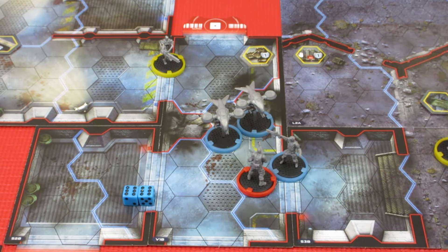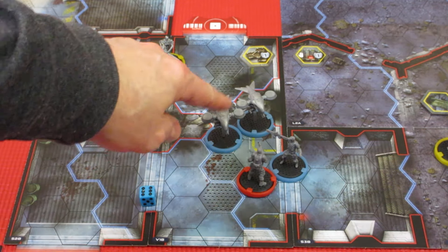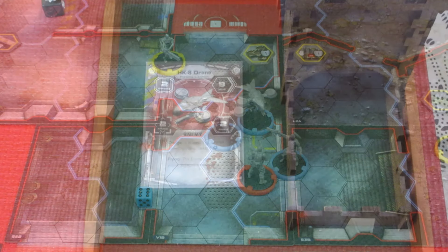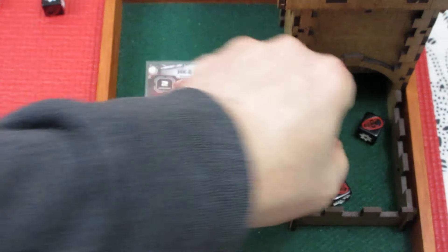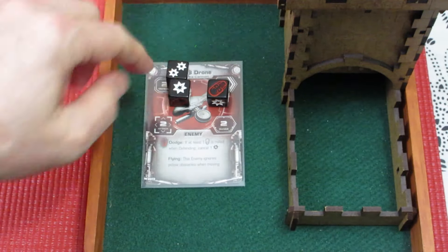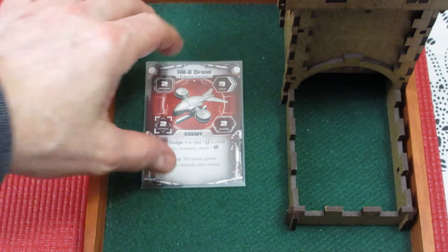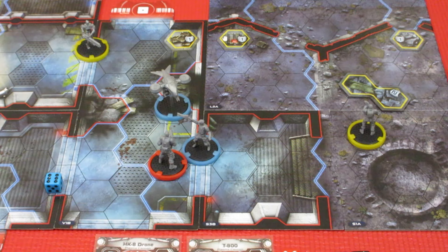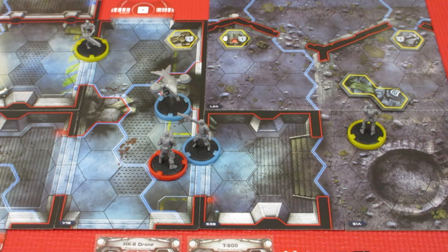Alex has two sixes remaining. He'll use one six for another attack with the same weapon, shooting one of the Hunter Killers. Rolling three dice with a re-roll, he only needs two hits. He gets two hits and re-rolls one more — yes, three hits total. The Hunter Killer tries to dodge one but still takes two damage, which is enough to destroy it.